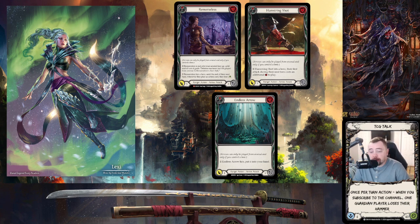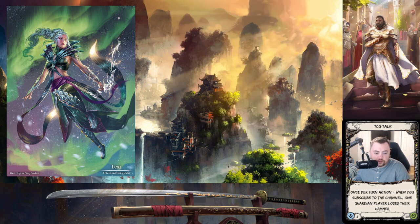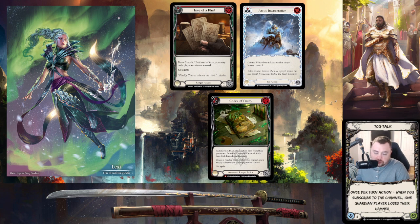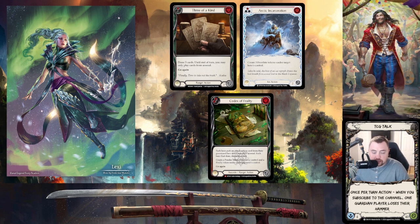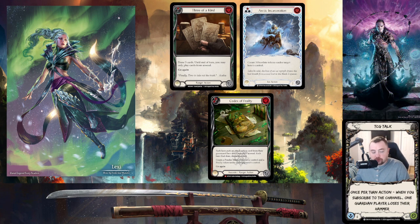You might get lucky and run into a Lexi that doesn't run remorseless or hamstring shot, which makes your day easier. But if they are running those, you have to respect them. Beyond the arrows, codex of frailty is a ridiculous card — difficult to play around. Even at your best as Katsu, it turns off your Kadachis, gives them another arrow, and potentially makes you discard a card.